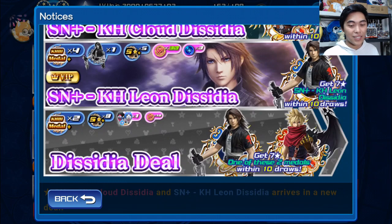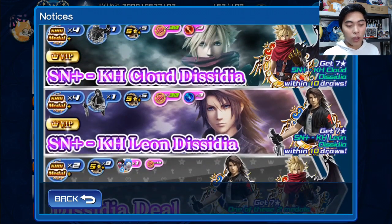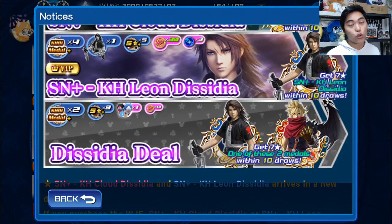Looking at the draw odds, luckily no matter what - whether you do the free-to-play banner or the VIP banner - you're getting one of the medals within 10 draws, with the biggest difference being that with VIP you get the guaranteed based on which one you pull. So if you pull from the Cloud banner you get Cloud within 10 draws, and if you pull from the Leon banner you get Leon within 10 draws. Whereas for the free-to-play banner you get one of the two of them within 10 draws.